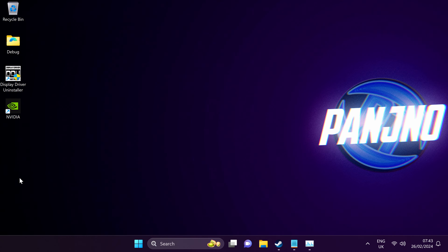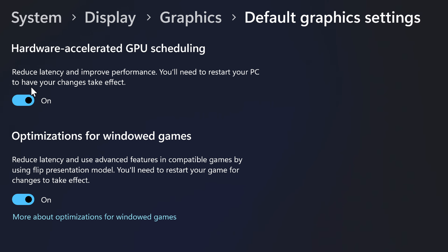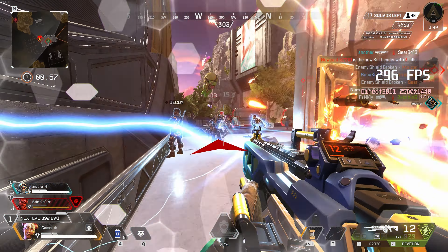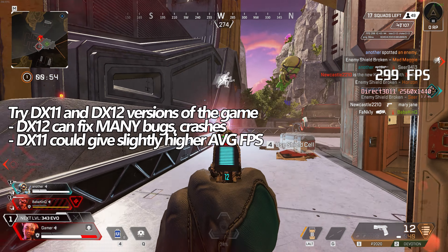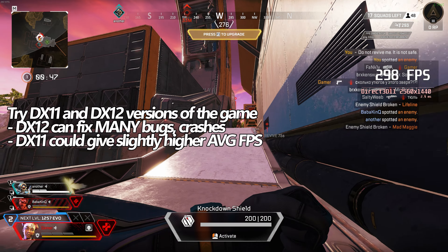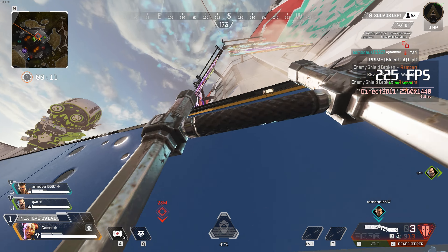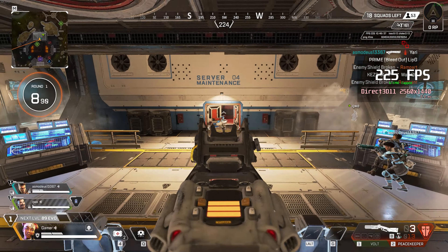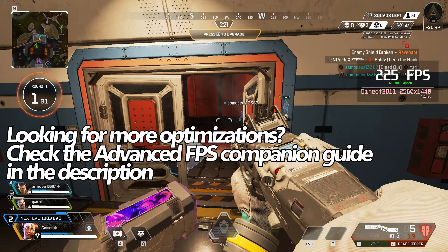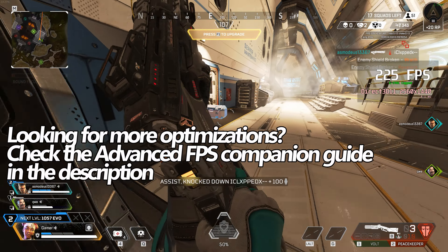Two last things I would highly recommend you now test out: one, try a few games with hardware accelerated GPU scheduling enabled and a few with it off — if you don't see any difference leave it on, but if you see an improvement, leave it off. Next up is to try out both DirectX 11 and DirectX 12 versions of the game. Latency between the two versions is practically identical — it's all about finding out what works best for your system. Outside of the in-game optimized presets and base optimizations included in this video, if you're serious about getting the optimal performance out of your system, I would highly recommend checking out the Advanced FPS Companion Guide linked in the description below for those looking to dive slightly deeper into ensuring you are getting optimal performance.